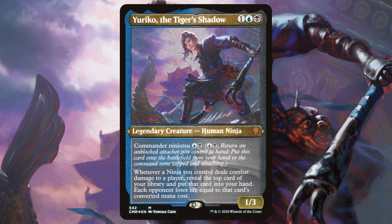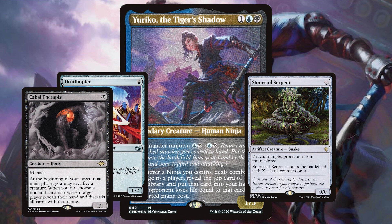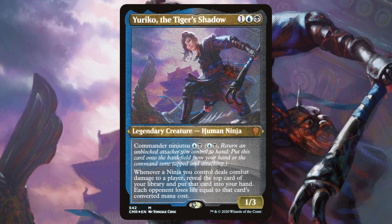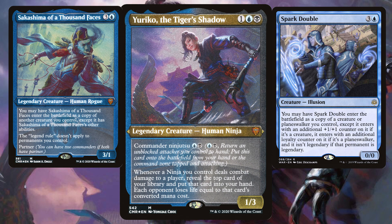As is customary for Yuriko lists, we're running cheap evasive creatures like Ornithopter, Stonecoil Serpent, and Cabal Therapist to make sure we can reliably swing in unblocked so that Yuriko can use her ninjutsu ability when necessary to keep connecting for damage. We're also running a handful of other ninjas, but the goal here isn't about Ninja Tribal. One or two extra cards per turn is plenty when the rest of the table is locked in at one. We're also running Sakashima of a Thousand Faces and Spark Double to create extra copies of Yuriko so we can greatly amplify the impact of even a single ninja making contact.